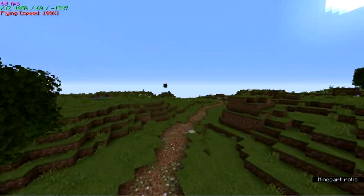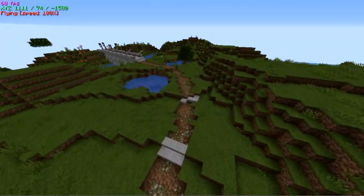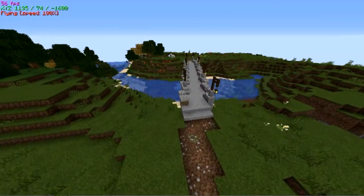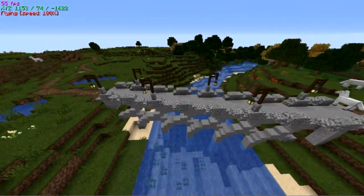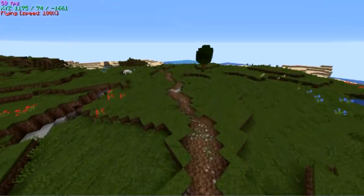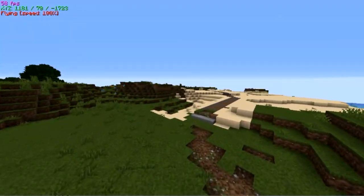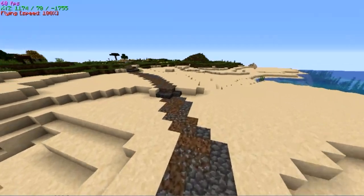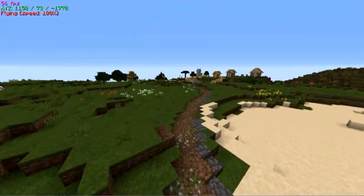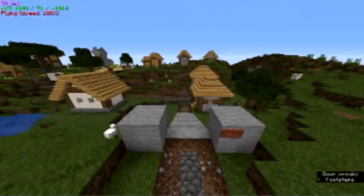Since this group of players builds as a team, sometimes I built a bridge and then someone came along and vastly improved it. That bridge is better than the one I built. Kept following the road and found another village built by the game — I added signs saying this one would be called Emerald.